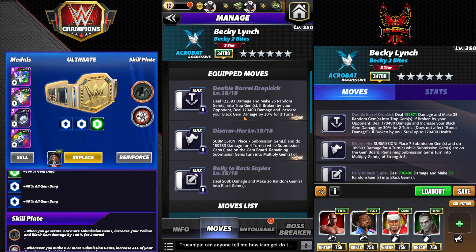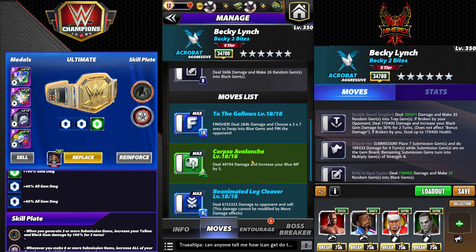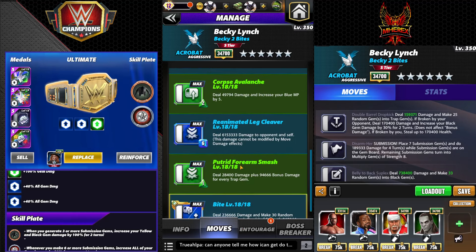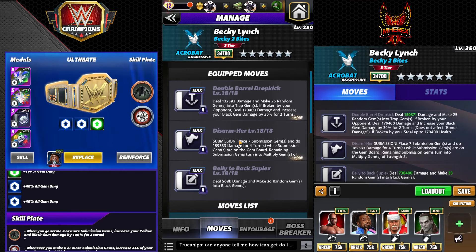Going to run the standard triple black for Becky. My favorite personal build, although it doesn't hit as hard - with this, I would change the sub out for the trap damage move and add a drip plate to that move set. But no sub won't hit as hard, and I hate doing drip plate builds. So I'm going with this as my top build - triple black, six MP.